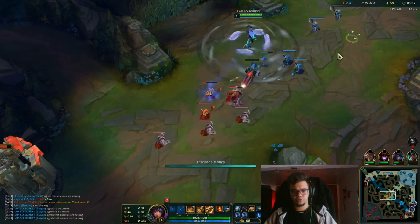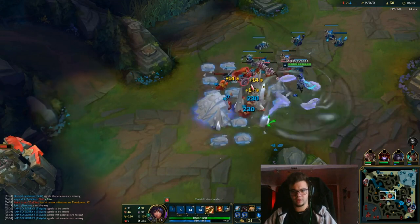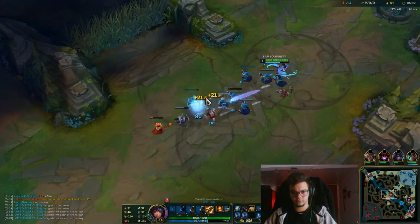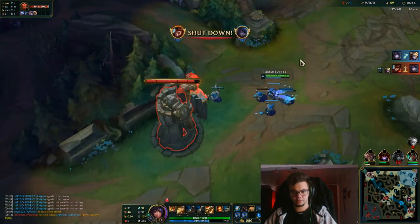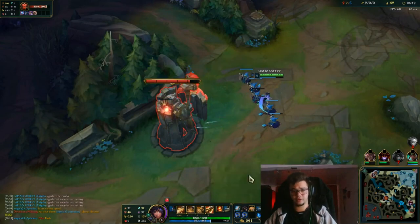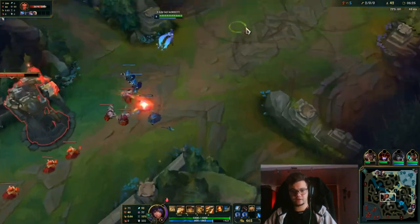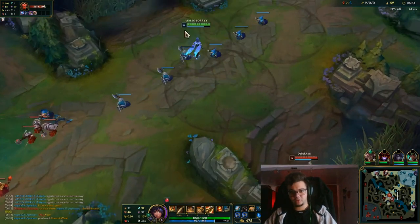Generally you should go for either GLP or Luden's Echo — you see both options everywhere, in pro play and everything else. GLP is the safer option to help you hit your W. After Luden's or GLP, you should consider other items such as Shadowflame, Sorcerer's Shoes, Rabadon's Deathcap, Liandry's, and similar items.